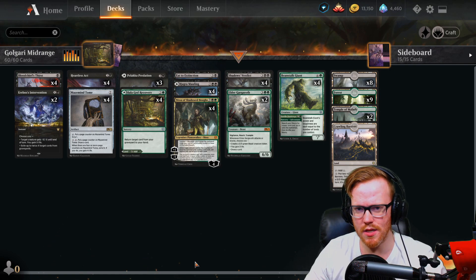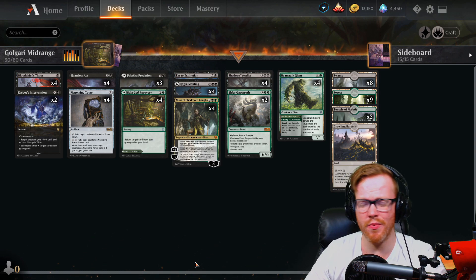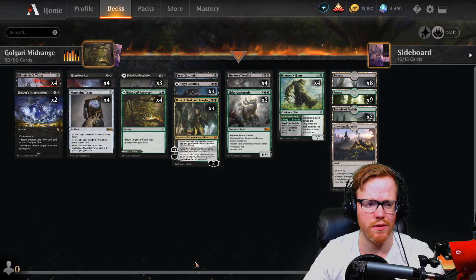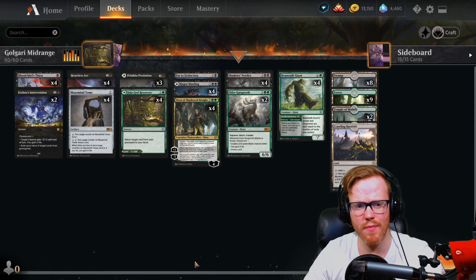Essentially what this is going to do is, one, get rid of everything on the battlefield by exiling them so it doesn't trigger anything, and two, it's also going to remove them from the graveyard so there's no way for them to get them back into their hand or onto the battlefield from the graveyard. For five mana we're just going to completely wipe everything off the board that's three or less, which is very good against those aggressive matchups.